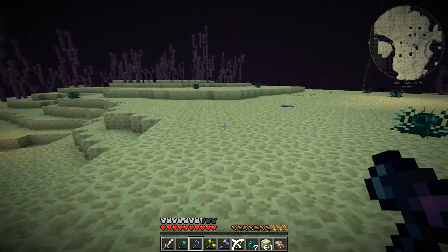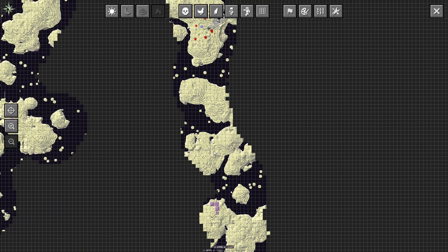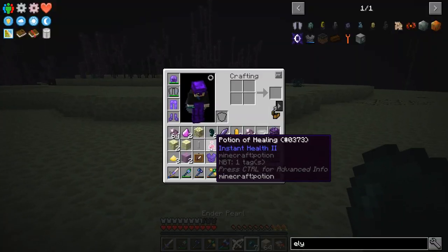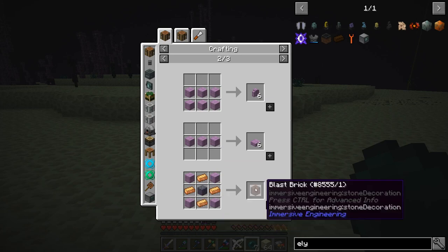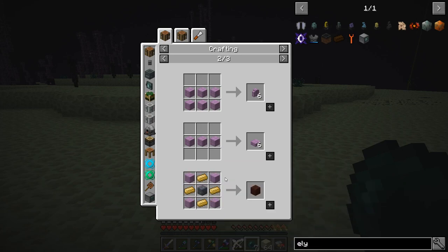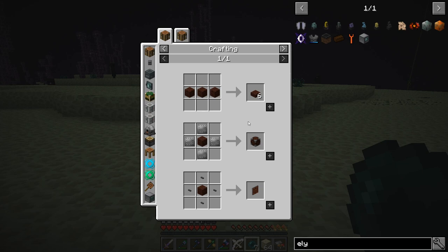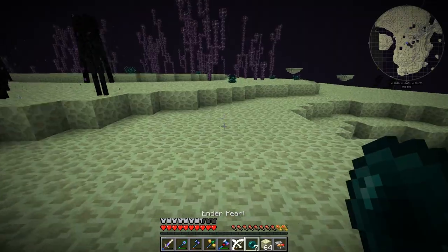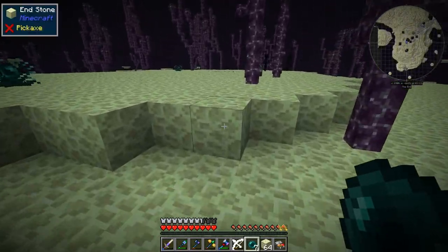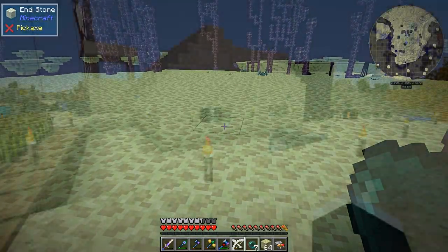Actually I could just destroy end stone directly so I don't even have to cook it — I'll just have the blocks ready. We need four end stone per blast brick recipe, which is quite expensive. We'll also need more steel since we're running low. I'll go dismantle one of the big monuments and bring you back.